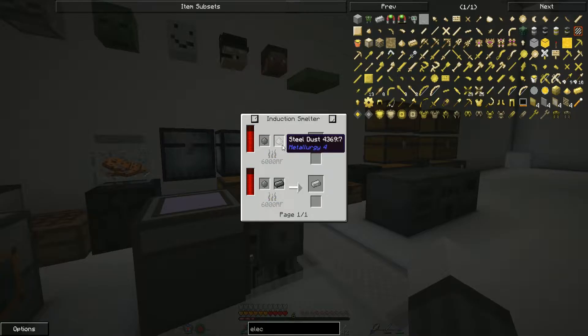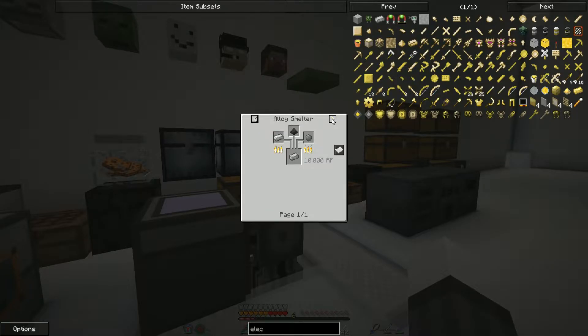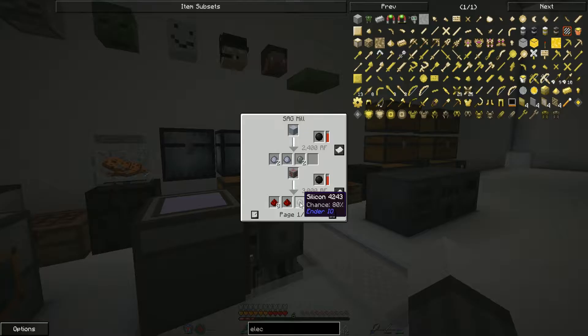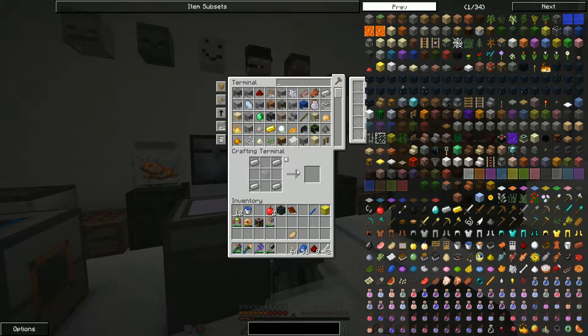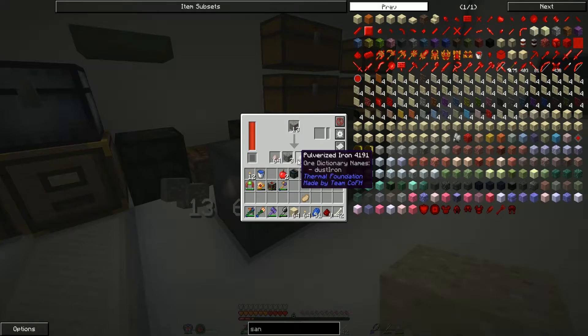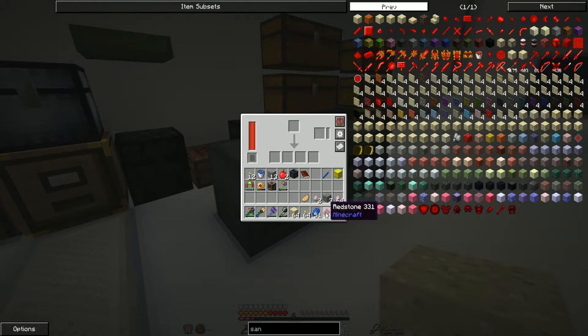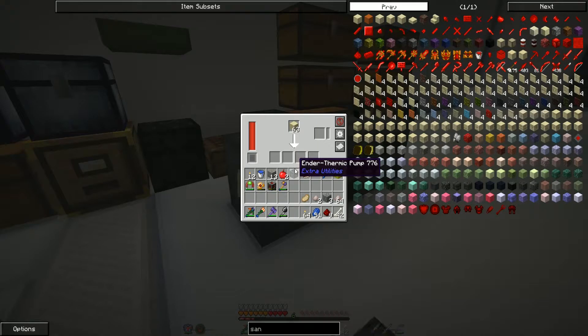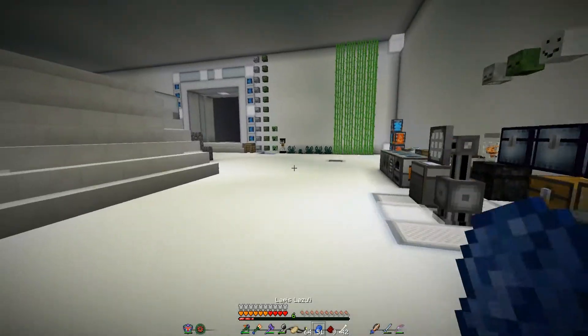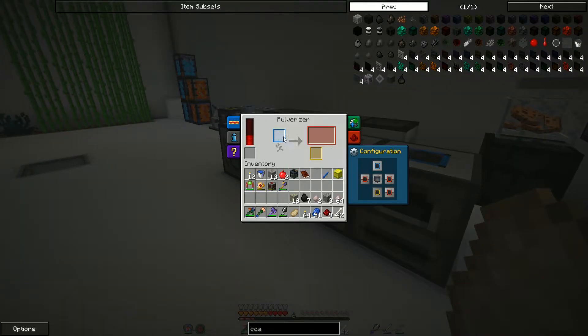We're going to make the Vat — I've been saying we're gonna do that for a couple episodes. We needed a fluid tank, glass, and electrical steel. To make electrical steel I need silicon and steel dust, or steel ingots, or iron, pulverized coal, and silicon. Silicon I can get from sand — I happen to have lots of sand. So let's run the sand through the sag mill and see if we get any silicon.